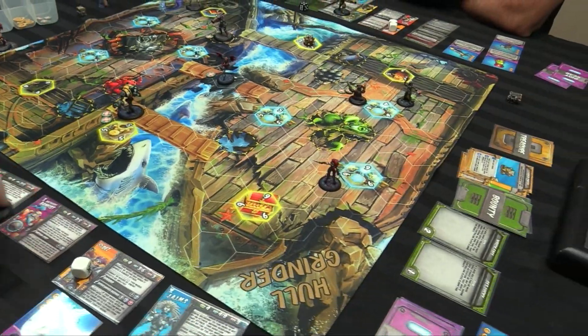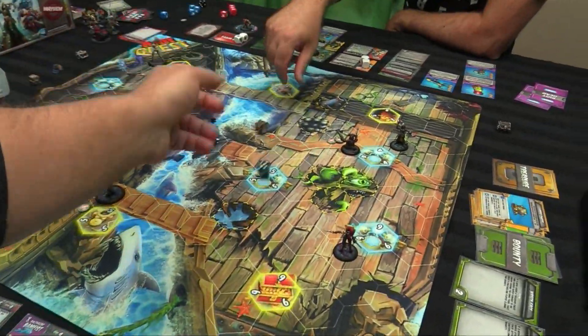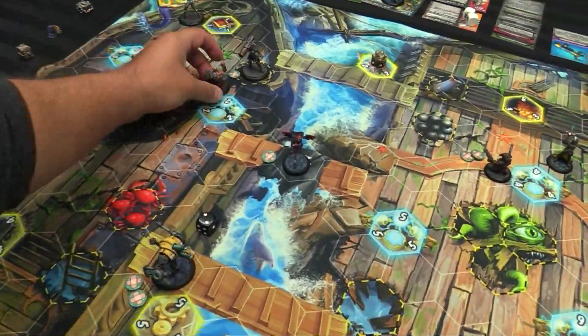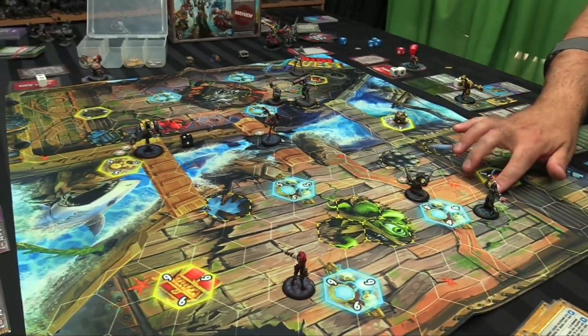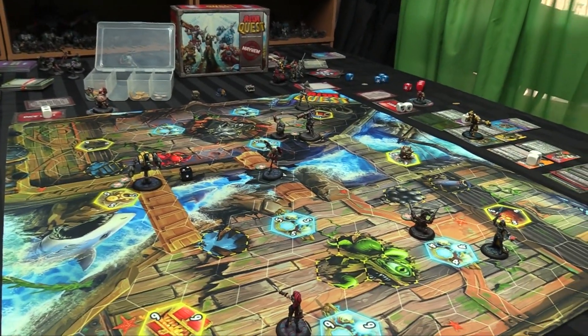Spawn in Bamfist. New treasure chest shows up on two — right there. New bounty: Wrecked Face — super damage and raid a treasure chest in the same turn. We're currently one, two, three, four, five from that treasure chest — so I don't even need her jetpack to do that.